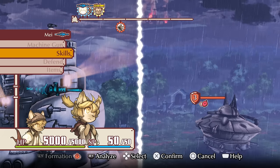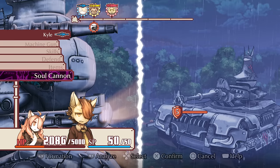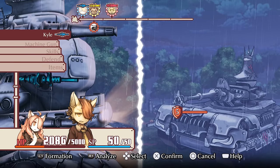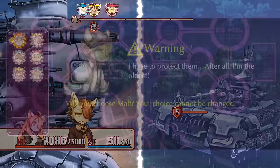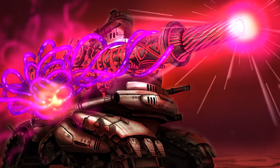Full disclaimer: we are forced to use one skill and the permadeath-inducing Soul Cannon during the tutorial section, but the game later forces you to reload from the previous checkpoint, so I'm not counting it as a fail. But from this point on, all skills and battle items are banned.